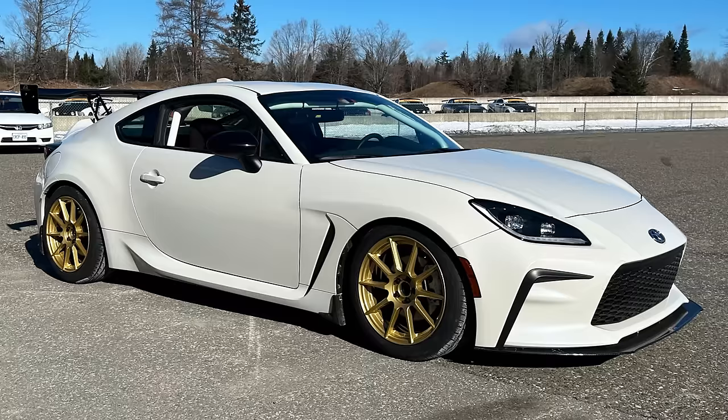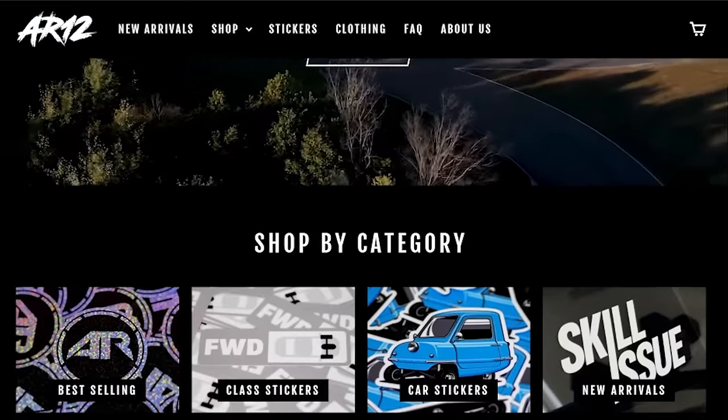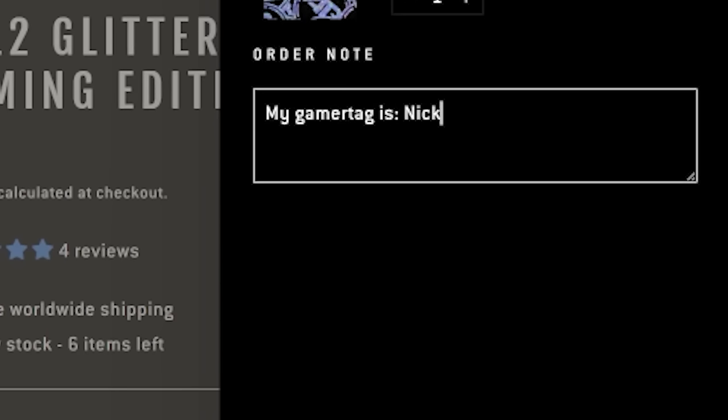In case you missed it, my real-life Toyota GR86 race car is finally done being built, and next week it's going to get wrapped. That means it's your last chance to put your name or gamer tag on the car. Head over to the AR12 sticker store, buy one of the AR12 glitter stickers, and at checkout you can put your name or gamer tag. We only have a couple of spots left, so don't wait too long — there's a link down below. Thanks for all the support.